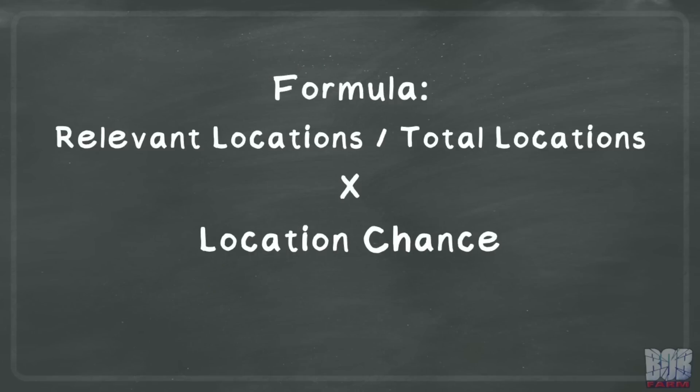This is the formula we will use to get an idea of the odds at work. For each rarity of location, we will divide the relevant locations by the total location count of that rarity, then multiply the result by the approximate location chance.